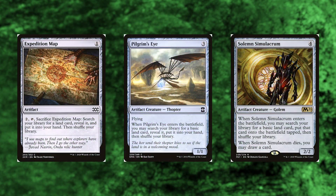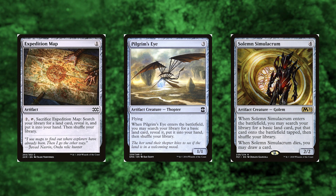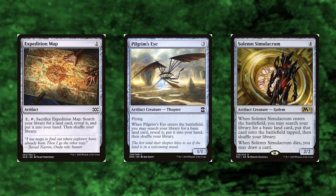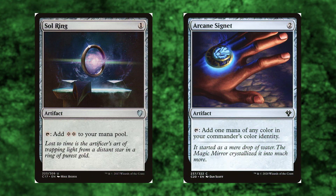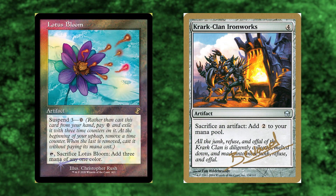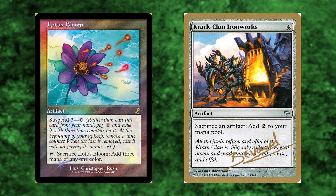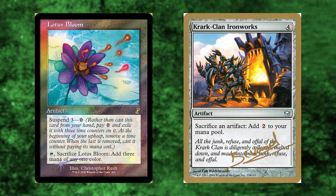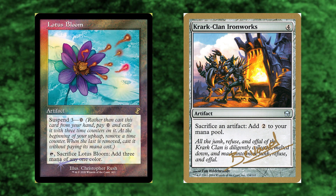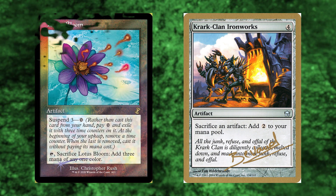Expedition Map, Pilgrim's Eye, and Solemn Simulacrum all grab a land when they enter, and they may or may not be recurrable — more on that later, wink wink nod nod. Sol Ring and Arcane Signet are just some cheap classics, fueling our artifact beefcakes. Lotus Bloom and Krark-Clan Ironworks, or KCI — another possible recurrable artifact for nothing and a very good sack outlet. It'll pair with something in the next section.